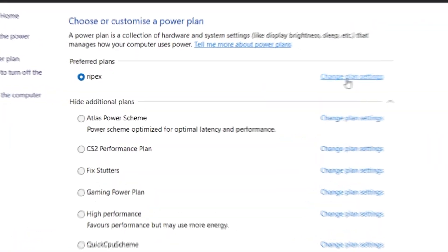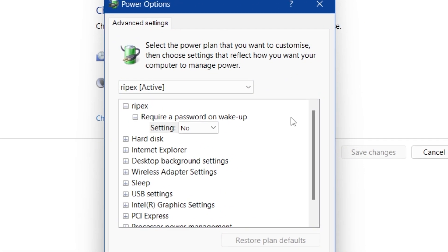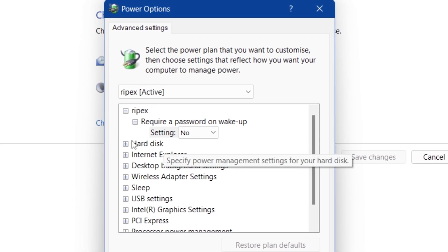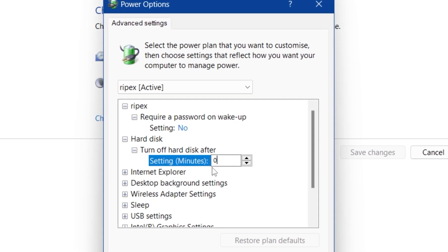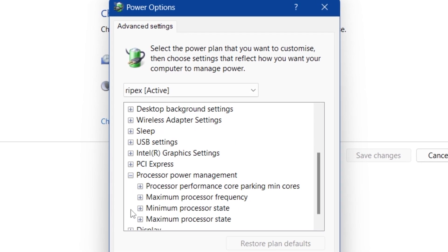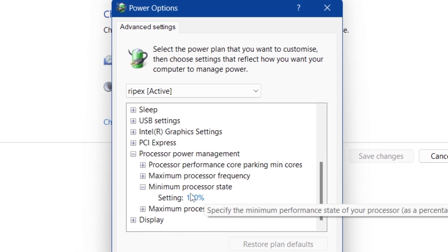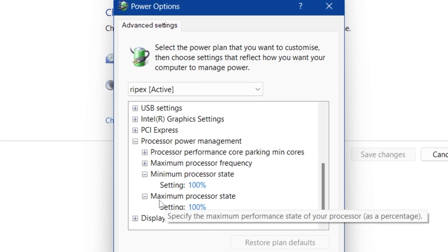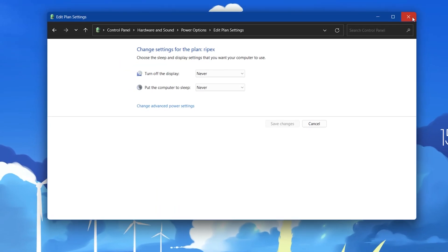Once you see the new power profile, go to Change Plan Settings, then Change Advanced Power Settings. Set 'Require a password on wakeup' to No. Under Hard Disk, set 'Turn off hard disk' to zero. Under Processor Power Management, set both minimum and maximum processor state to 100%. Click Apply, hit OK, and close the power plan window.